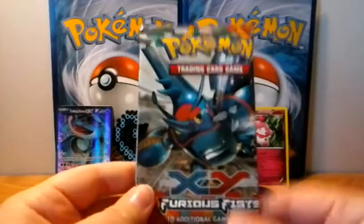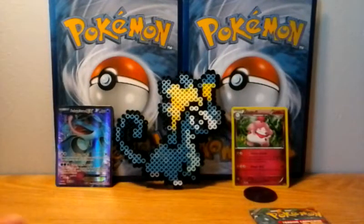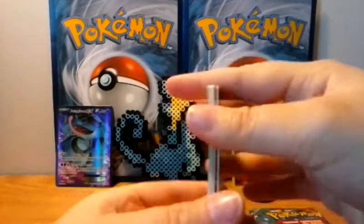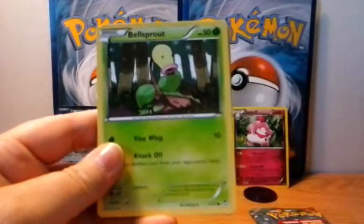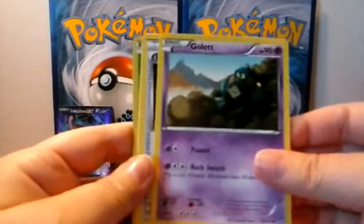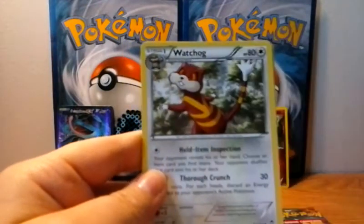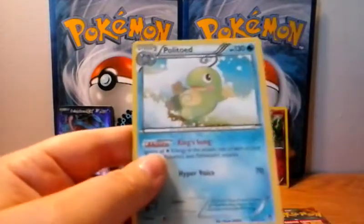So we'll go to Mega Heracross next. We've got Minun, and our rare is a Politoed Standard.